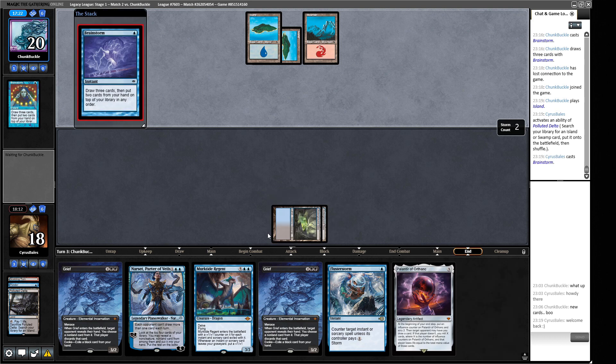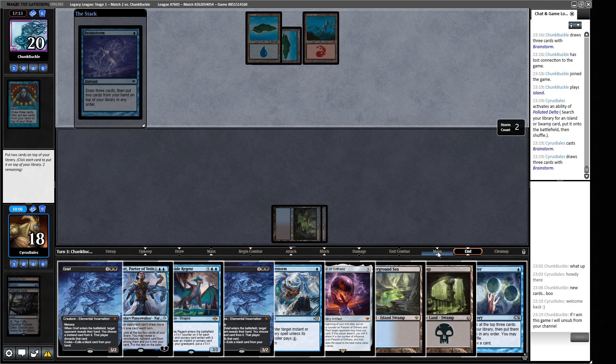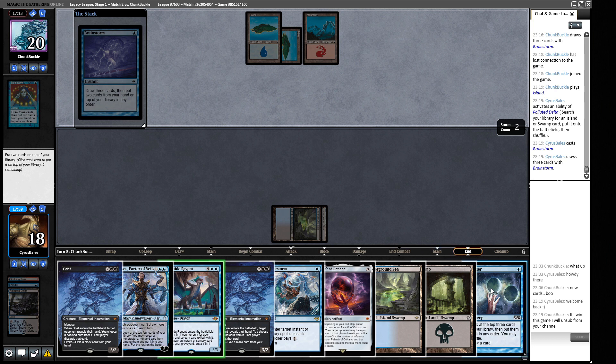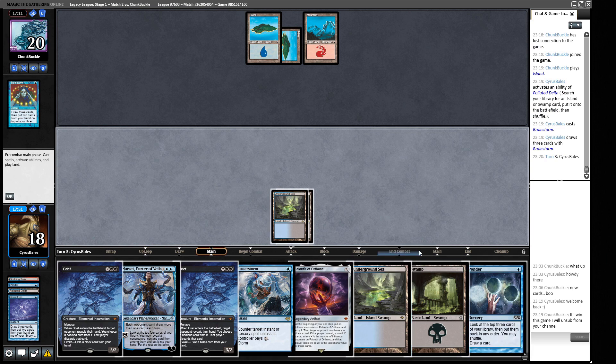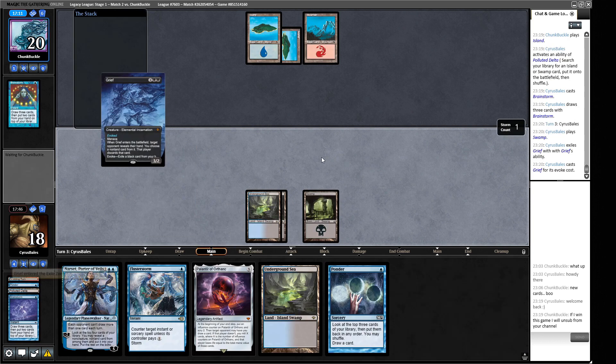We found some lands here. We don't need Murktide just yet, so bury that one and the Ponder, and draw. Our opponent apparently has a lot of basic lands - curious if I should be worried by that. Let's fire off this Grief and mess with our opponent's hand.